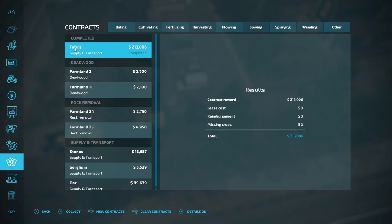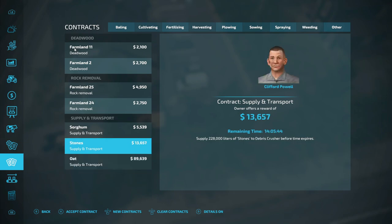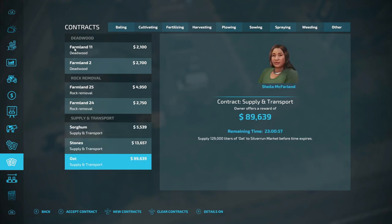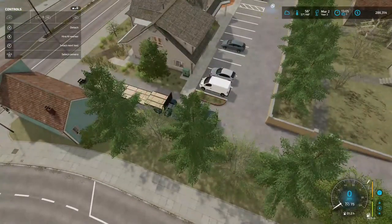Going to collect. Stones - that's a lot of stones. I think we're going to start a rock pile in case we get one of these missions again because that's probably a lot of money. Soy, gum, and oats. We are up to two hundred eighty-six thousand dollars.